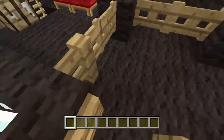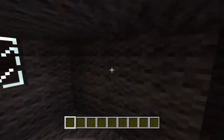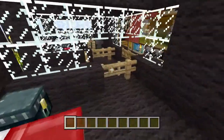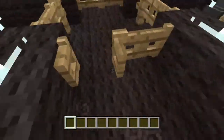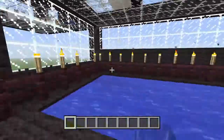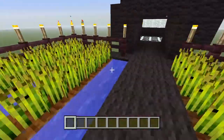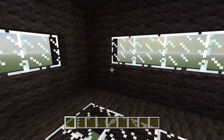Oh no, it's a creeper! He's got a swimming pool as well, but it's pretty dark in here because he didn't put any lights in. So he has a wheat farm, not a carrot farm, and a potato farm.